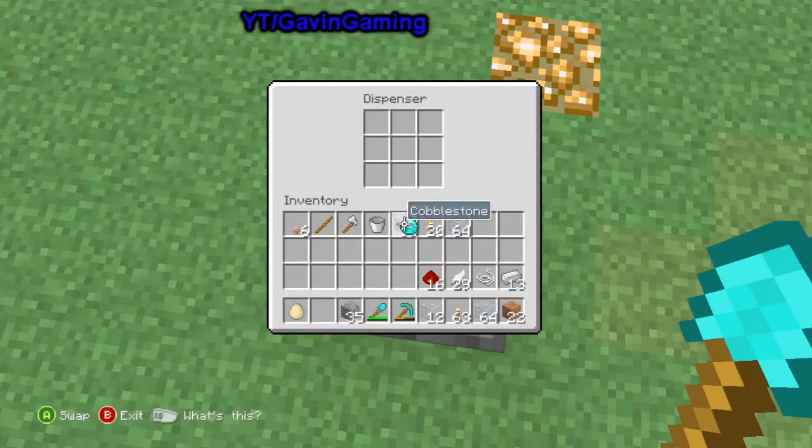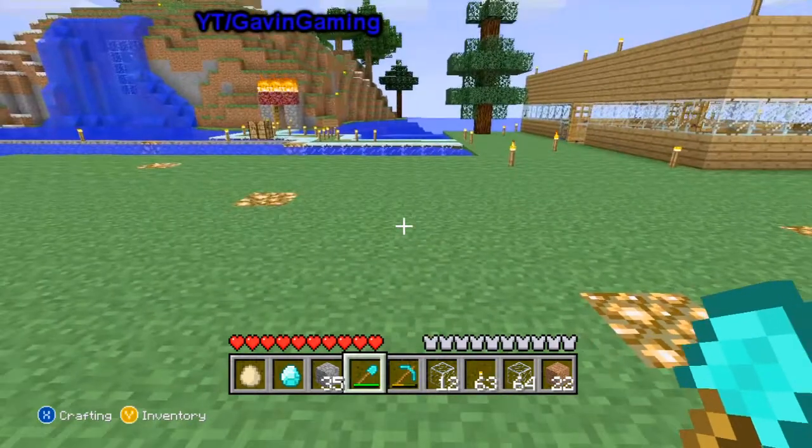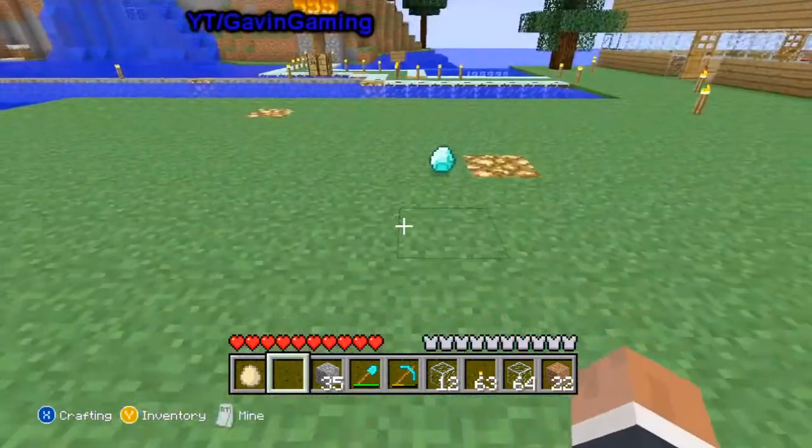Then go into the dispenser, put your diamond in and hold A, or whatever you're using, and keep holding A until eventually you will see that it should kind of disappear and drop a diamond.